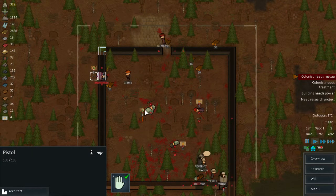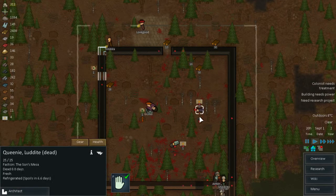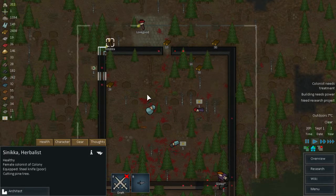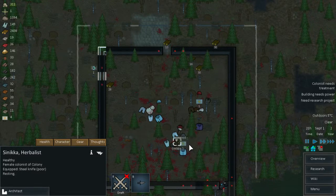We survived that even without the turrets. With the turrets it would be much better — so we have to sort that out. Could you go and strip the bodies please? Strip, strip and strip.